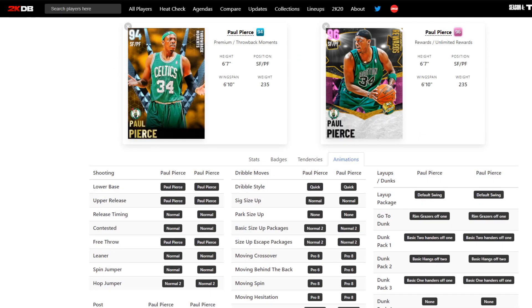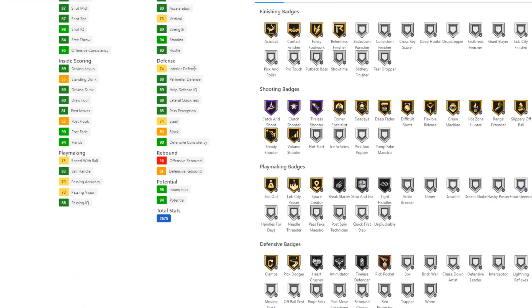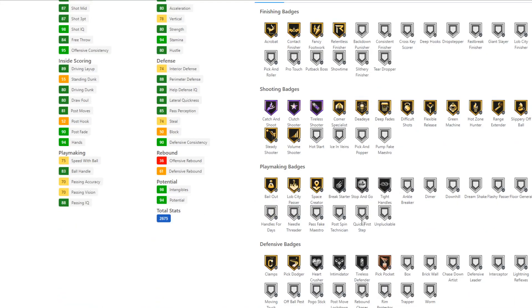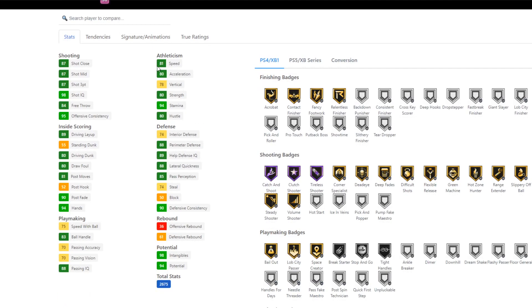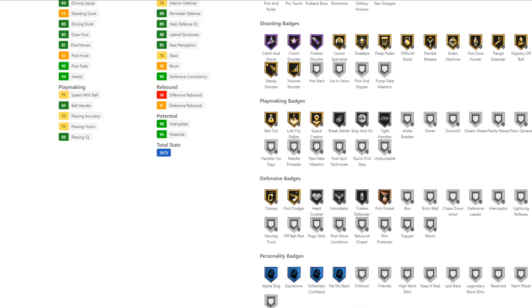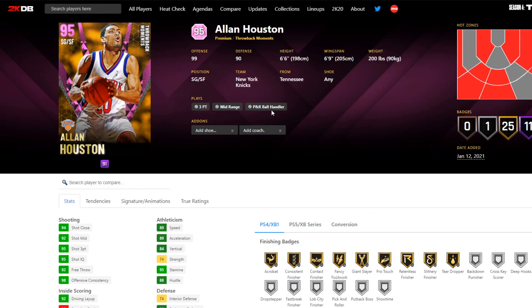This Diamond Paul Pierce is just a slightly worse version than the pink diamond, and the pink diamond is kind of relegated to being a three-and-D option, which looks like that's all this Paul Pierce is unless you add quick first step - then he could be amazing. Pro 6 behind the back is obviously awesome, the Paul Pierce jumper is pretty decent this year, and it's got range. Good to be a solid three-and-D option but I don't see too many people adding quick first step, so not a card I would recommend picking up.